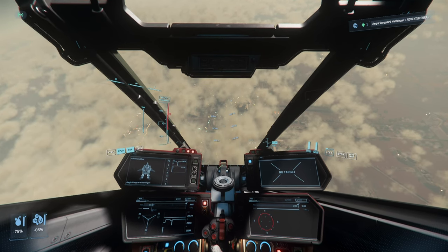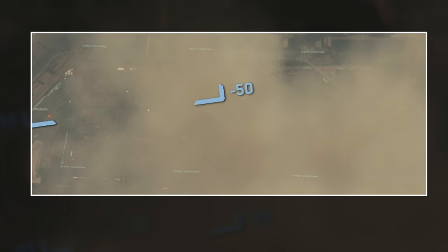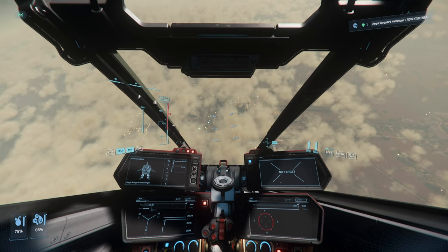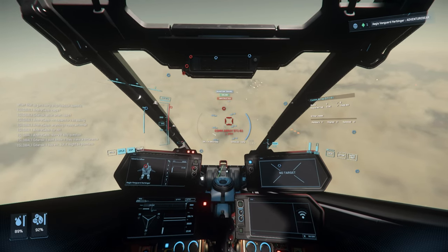If I zoom in now, you'll see what I mean. That rectangle of lights is Tisa's spaceport. However, the signage doesn't always break through the clouds, so first I would recommend trying to get below the cloud cover.